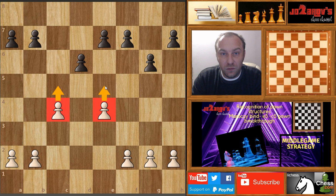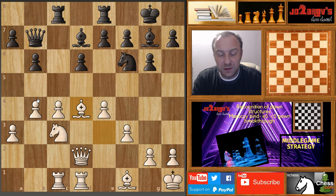The c5 and e5 possibilities in the Maroxi Bind are really important strategical ideas you have to be familiar with, because Black's defense is basically firmed around the d6 pawn. If we have the possibility to create a pawn breakthrough with c5 or e5, you should realize and use this opportunity to open the position and create attacking possibilities in the middle game. Let's see a couple of examples.